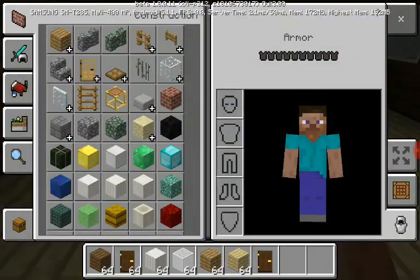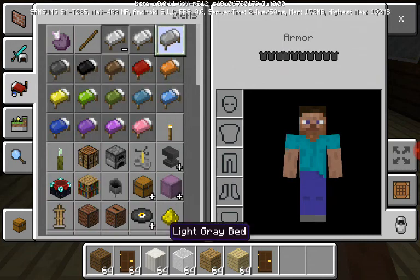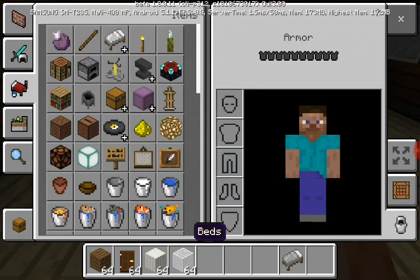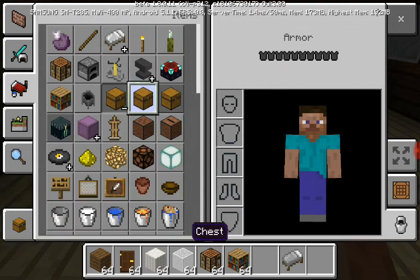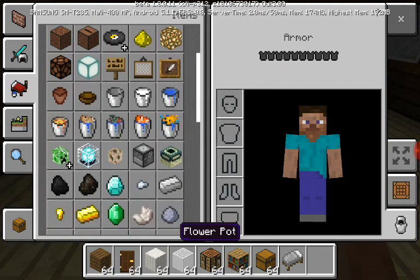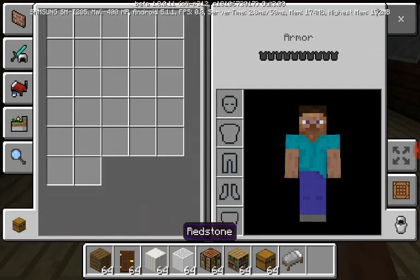I don't think torches are needed. So now let's go for a light gray bed — toss those in there. A crafting table, grab some bookshelves, grab a chest. And a furnace — where is a furnace? I'm going to go search it up. Furnace.